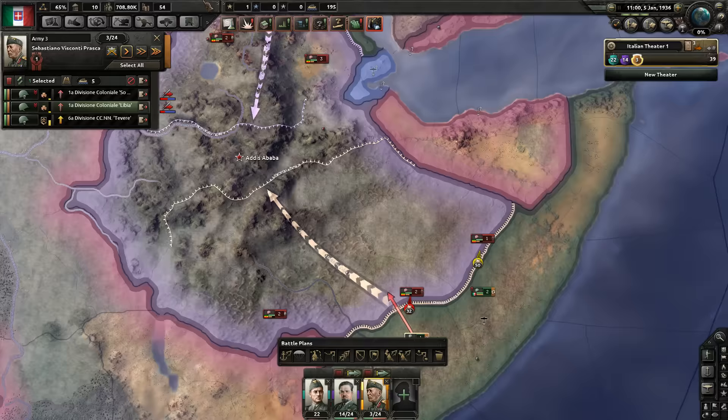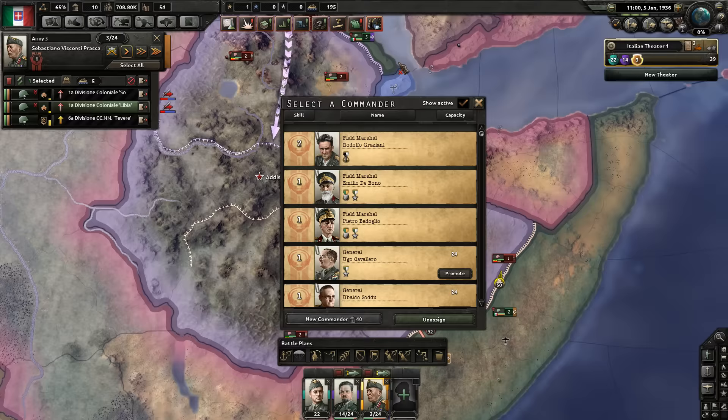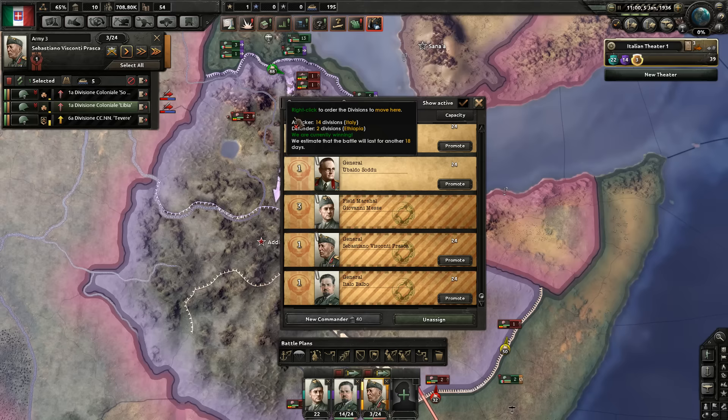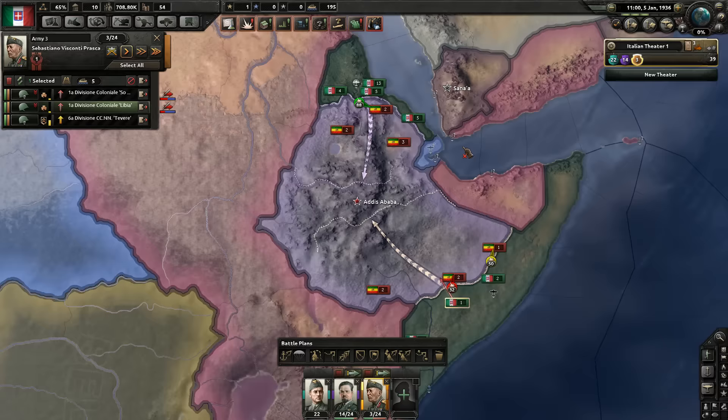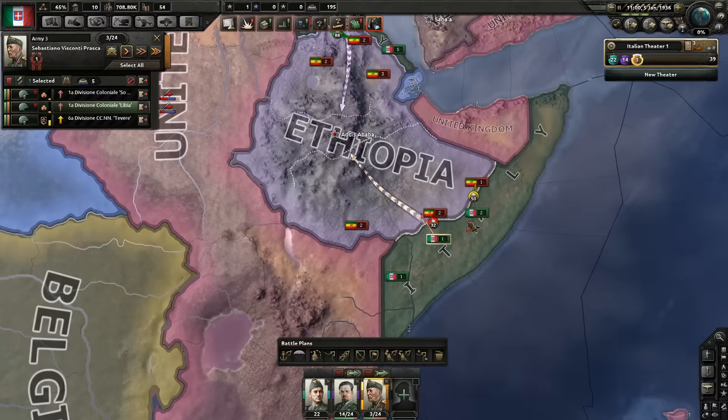Field marshals gain experience at a much lower rate, so the best strategy is to train a general to a very high level — like six or seven — then promote him to field marshal. The downside is you lose all his traits. Ideally you want to juggle as many generals as possible below 24 divisions before upgrading. Field marshals are best for large front lines like Barbarossa, while smaller generals are better for pincer maneuvers.